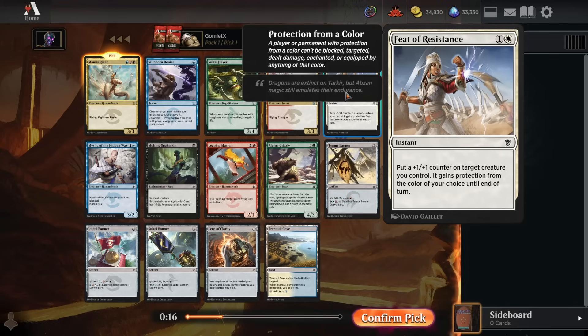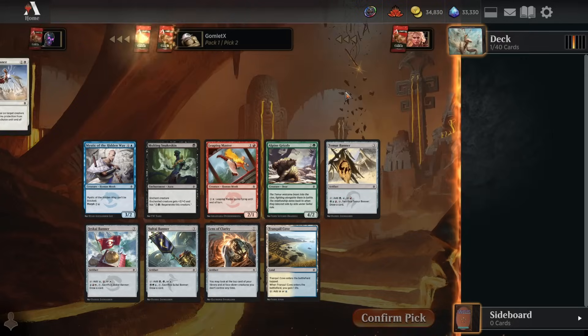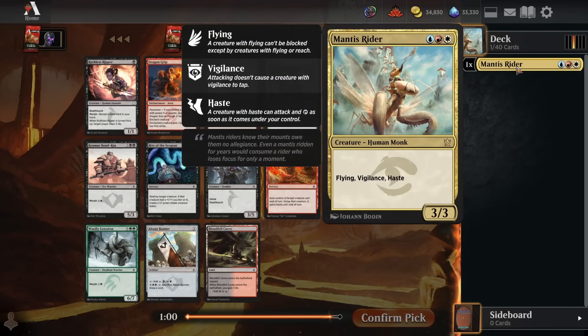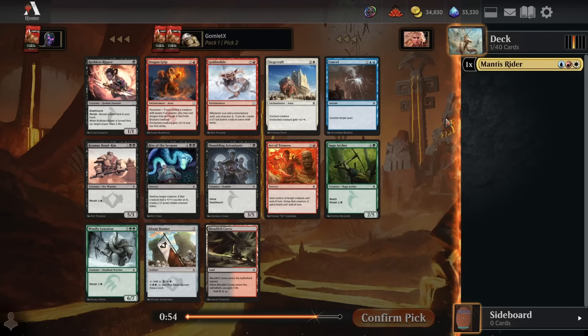There's also Feat of Resistance, which is very, very powerful and very flexible. Fitting into Abzan, Mardu, or Jeskai - it's just the best combat trick in the format. The best combat trick in a lot of formats in a while. Protects you from removal, wins almost any combat, leaves you with a permanent +1/+1 counter buff. Card is really great, but Mantis Rider is super fun and immensely powerful, even if it is a lot more narrow. So I'm going to try starting with the Mantis Rider today.